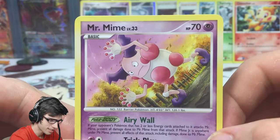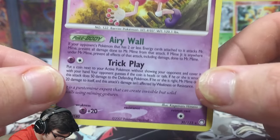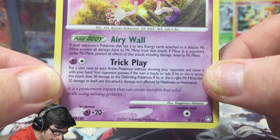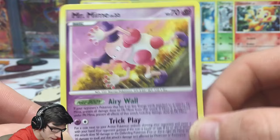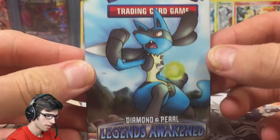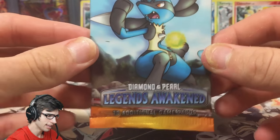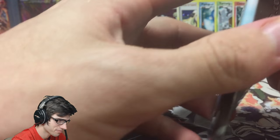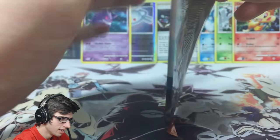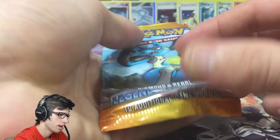It's nice to see these older packs but we are on a major dry streak — I believe this might be a dud collection box if we don't get something out of this last pack. We do have another two boxes to try our luck with, but let's hope Legends Awakened can get us something shiny today. I should just be a professional pack opener — I'm too good!